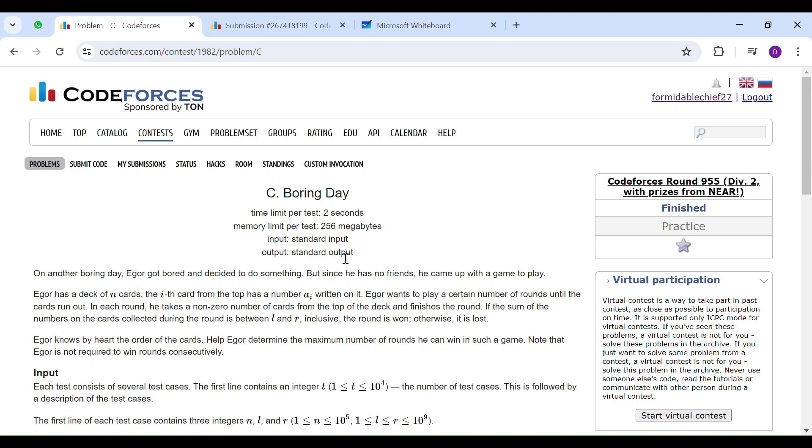Hello everyone and welcome back to the channel. Today we will be solving round 9.55 boring day. In this question, Igor has a deck of N cards. The i-th card from the top has a number A[i] written on it. You need to play a certain number of rounds. In each round you take some number of cards from the top of the deck. If the sum of the numbers you have taken is between L and R, the round is won; else the round is lost. You need to find the maximum number of rounds that Igor can win.